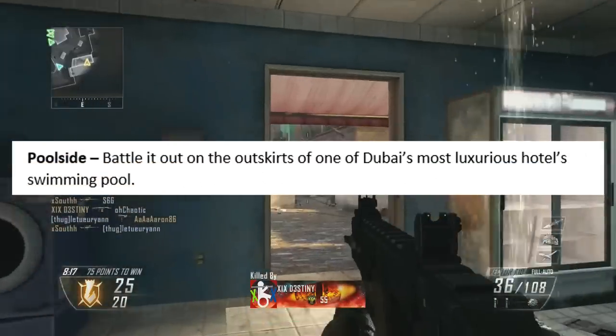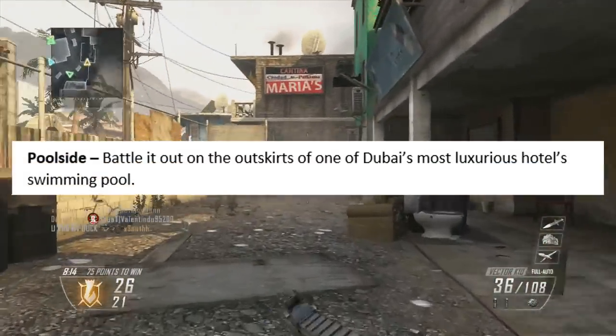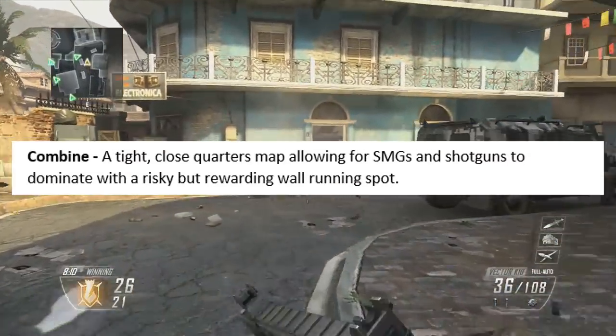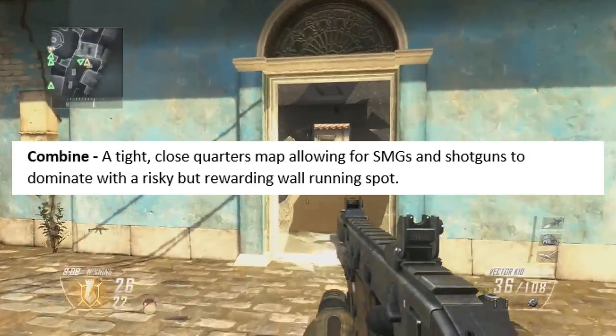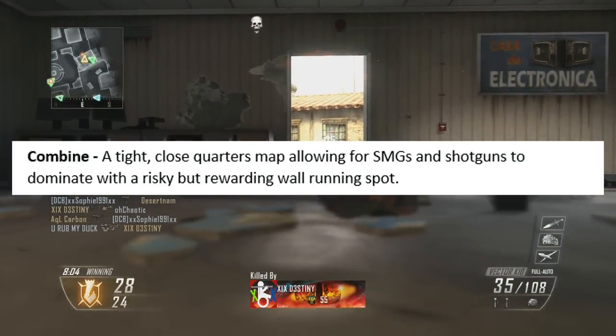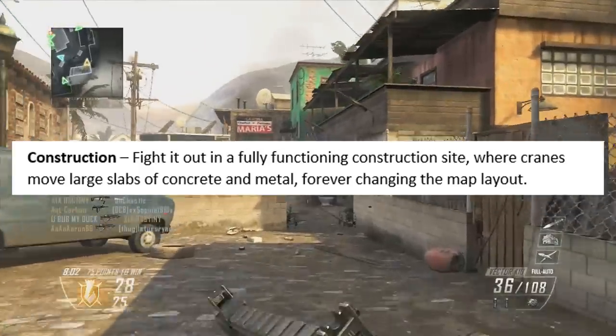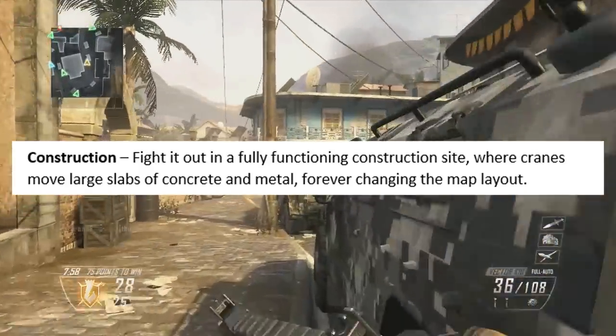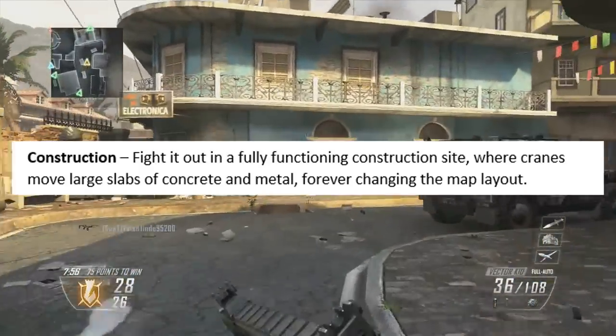The next map is called Poolside, battled out on the outskirts of one of Dubai's most luxurious hotel swimming pools. Then we have Combine, a tight close-quarters map allowing for SMGs and shotguns to dominate, with a risky but rewarding wall-running spot. Then we have Construction — fight it out in a fully-functioning construction site where cranes move large slabs of concrete and metal, forever changing the map layout.